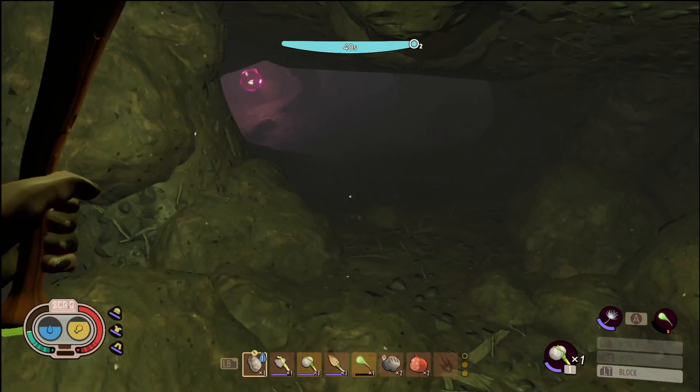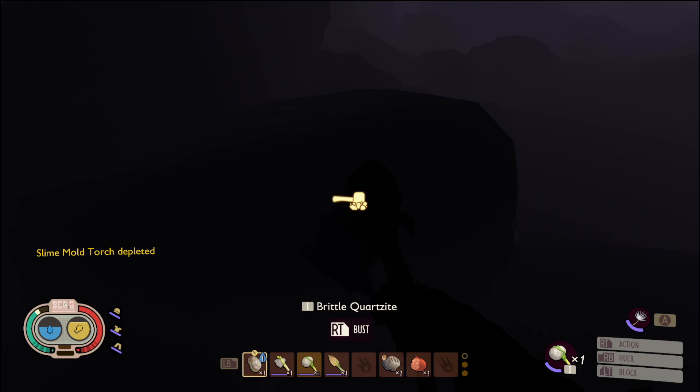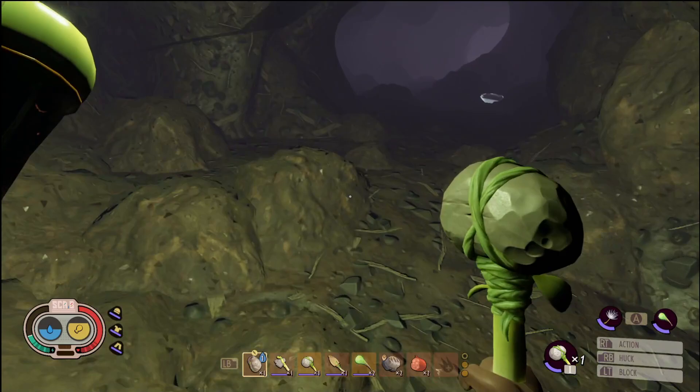Head down and grab the 500 raw science. When you come out the other side there'll be a brittle quartzite rock, which is slightly more square shaped. Follow the slight path upwards and grab more of the brittle shards on the floor, and you come to another chamber. This time the chamber will have a hole inside, and you may encounter some eggs.